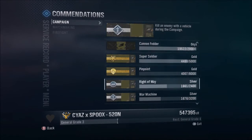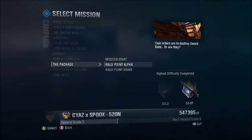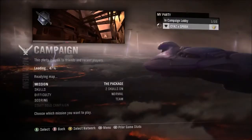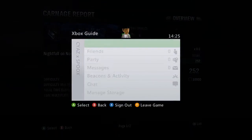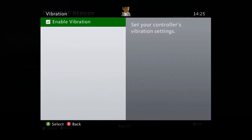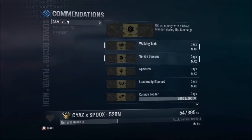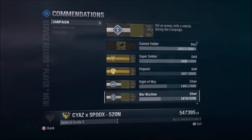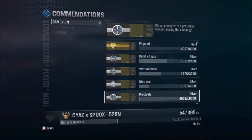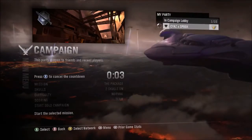Next I can do pinpoint, cannon fodder, and precisely. You want to go to the rally point bravo on the glacier mission. This one will take a little longer because pinpoint is 20,000 kills, the rest are around 10,000. Precisely is 10,000 for silver — headshots with precision weapons. Start up the mission and you'll spawn in the glacier map.